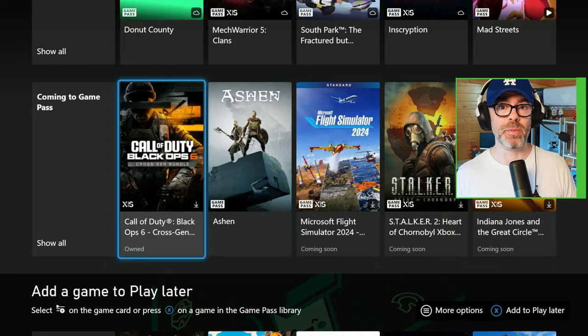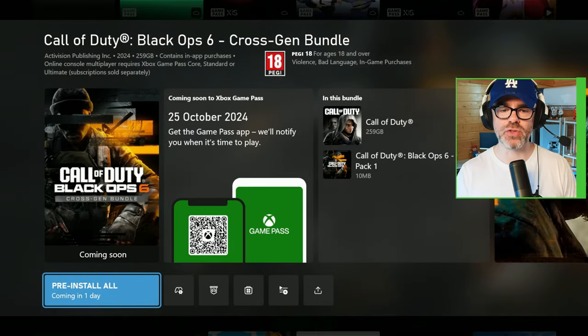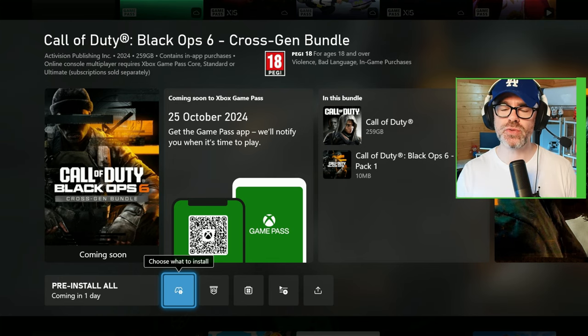Call of Duty Black Ops 6 will be there — it's a cross-gen bundle. Click on this and don't click on pre-install all. Click on this little cog here and choose what to install.